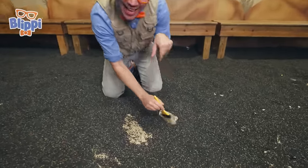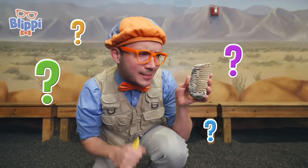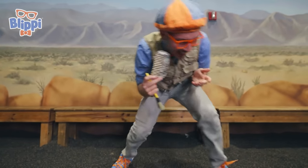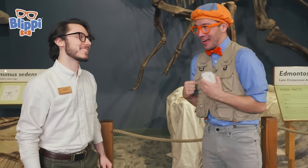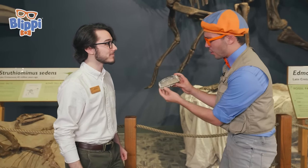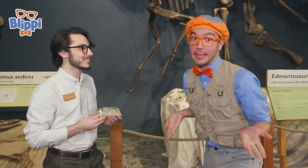Check this one out — this is a really small fossil. It doesn't really look like a dinosaur, doesn't really look like a bone either. I wonder what it is. Let's go find a dino expert! I really wish I knew what this fossil was. Hi, I'm Blippi — what's your name? Hi Blippi, I'm Kevin, and I'm a dino expert! Maybe Kevin knows what this is a fossil of. Well Kevin, we found this fossil but I don't know what it is. Oh yeah, this is actually a tooth of an edmontosaurus!